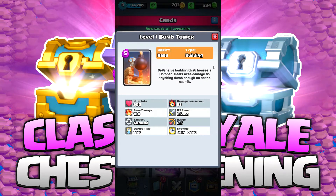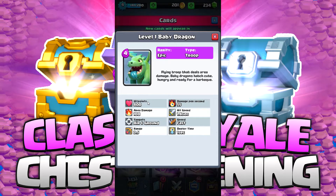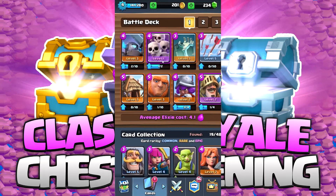Let's take a look at this bomb tower real quick, because I don't have one yet. It has 900 hit points, a range of 6.5, and it targets only ground creatures but does target an area. At 40 gold, I don't think I'm going to buy that yet. The baby dragon is an epic card — 800 hit points, 100 area damage. It targets air and ground, does area effect damage, it's an aerial creature, and it has a lot of hit points.